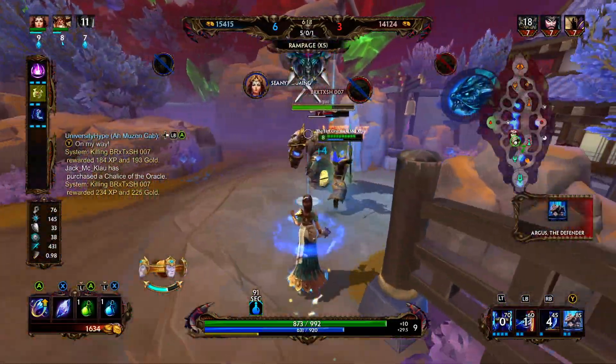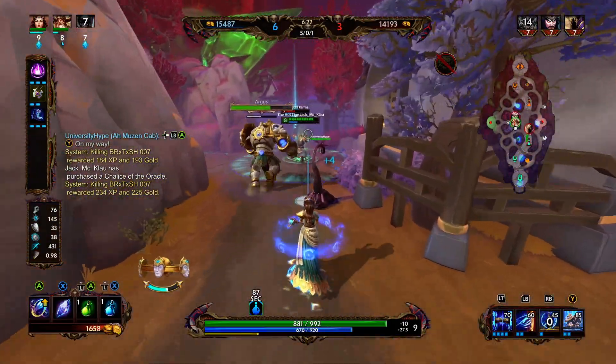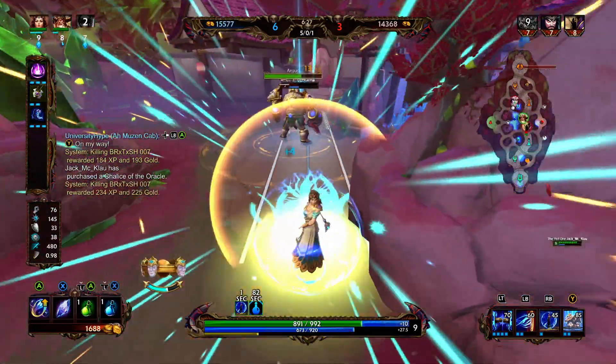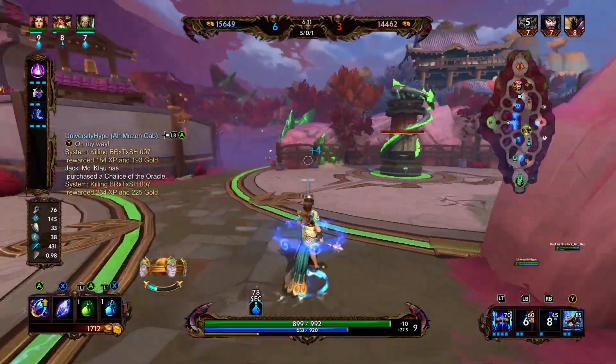Now we're going to focus onto this Guan Yu. He should have his dash, so I think he's going to be able to get out right here. Hades is deep in mid, we're still chasing — there's a chance. He let Argus catch up, but I missed my polymorph so now it's probably not a chance.